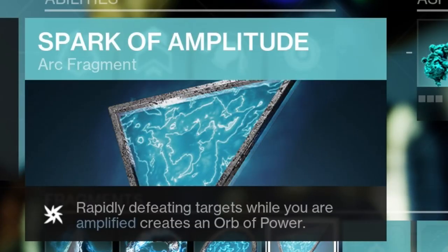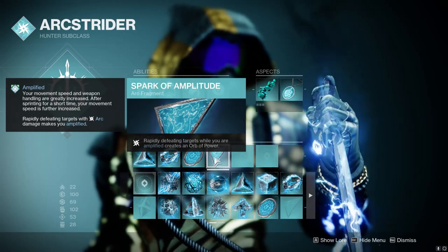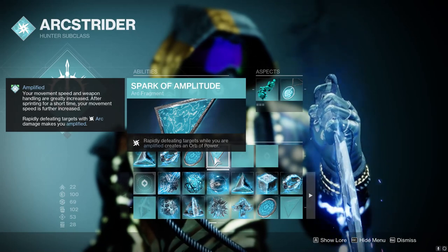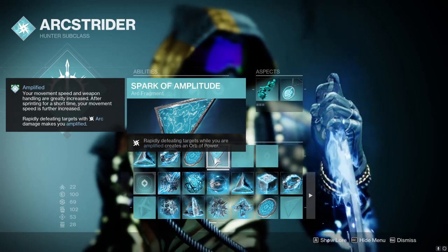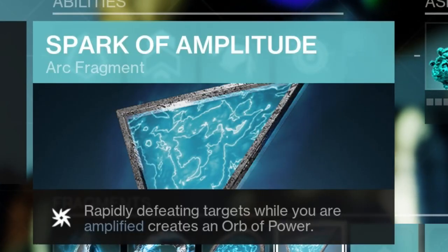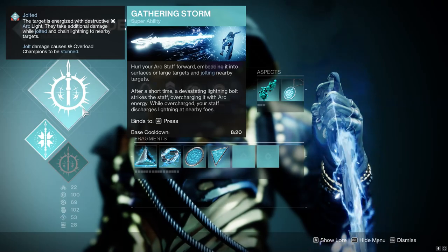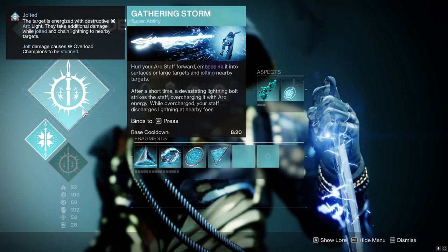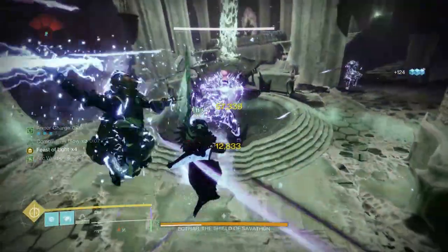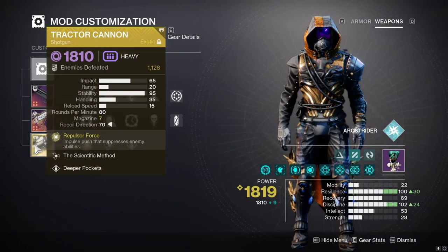For fragments: Spark of Resistance, Spark of Shock for extra jolting from grenades, Spark of Magnitude so pulse grenades last longer, and Spark of Amplitude so we can print orbs of power. Since this build revolves around being on Tractor Cannon duty, you're going to be on double special. Spark of Amplitude lets you print orbs for special ammo. Your super is Gathering Storm — hit the boss with Tractor Cannon and then throw your super right in their face.